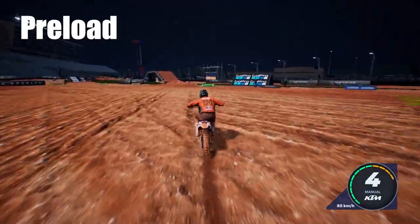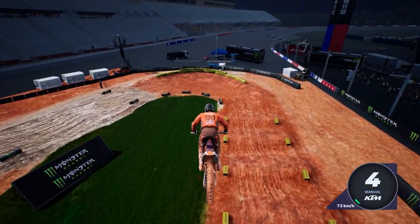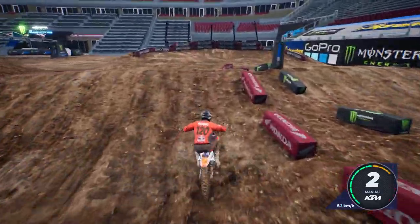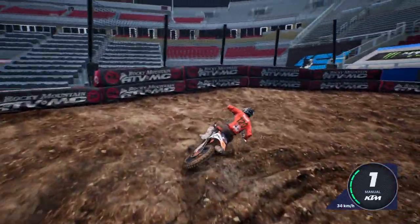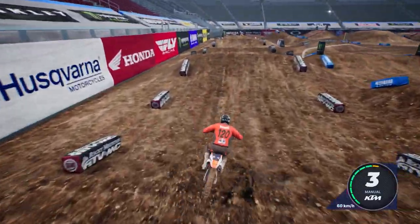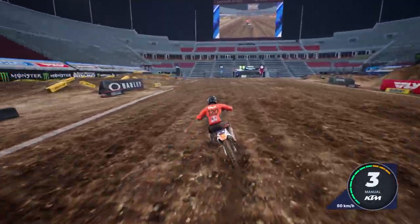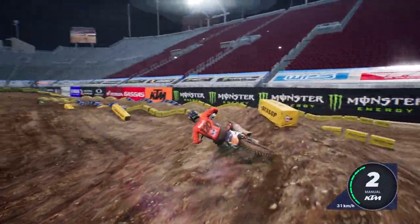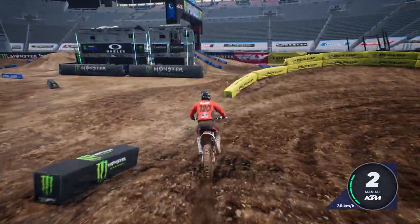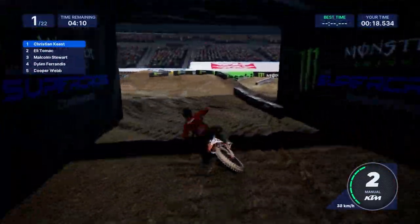The preload still isn't as drastic as MX Unleashed where you'd shoot 300 feet further — that's not the case here. In Supercross 5, pull back on both sticks and let go to shoot further and higher. But you want to combine the preload with the whip glitch and sometimes the scrub glitch to stay much lower. So: pull back on both sticks going off the face, throw a half scrub in, then push forward on both sticks as quickly as you can — that keeps you a lot lower.